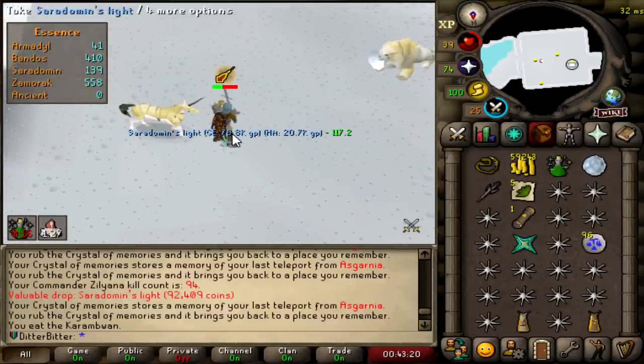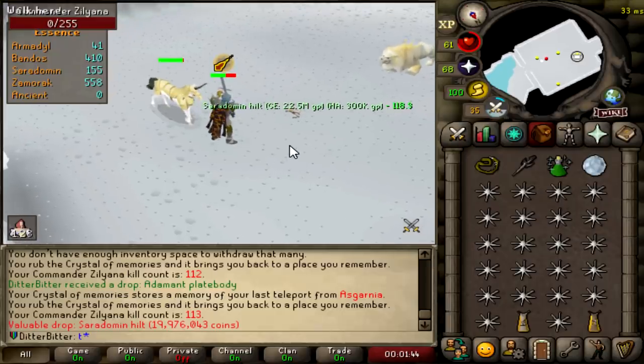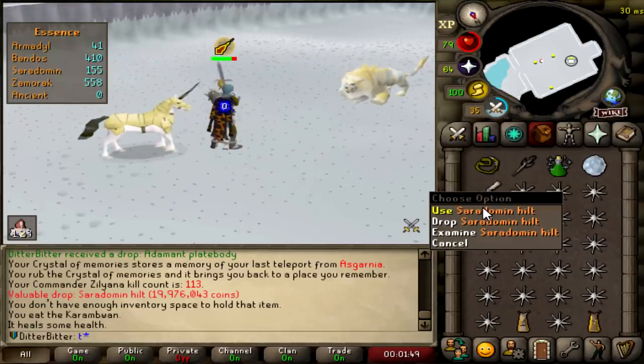I just got almost back-to-back Sardomin's lights. Sardomin hilt — let's go! 113 KC. I just need the ACB now.